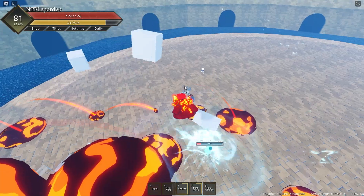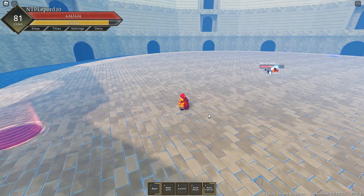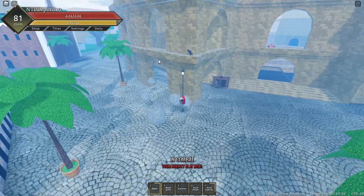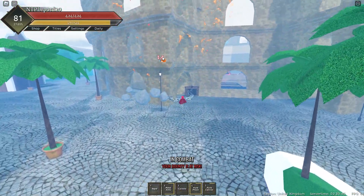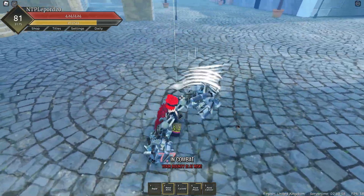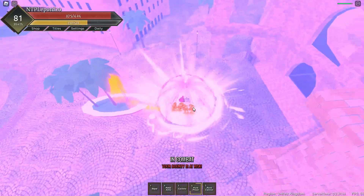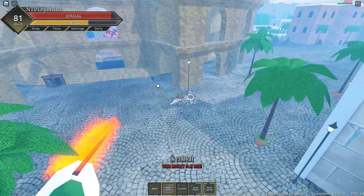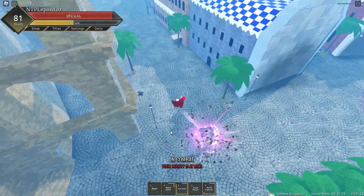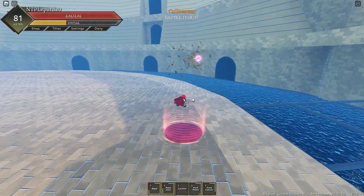These guys are in a PvP match so I can't hit them until they finish their fight — that's annoying. There's a guy afk — could be a free kill. He's a pretty high level actually. He's getting sucked in, using this, GG — he's dead. That's another high-tier player we killed.